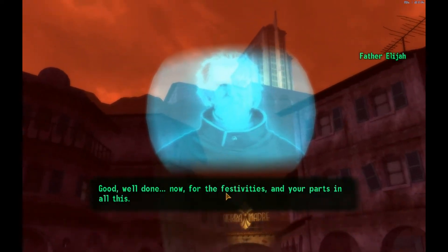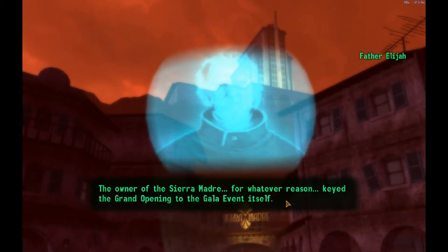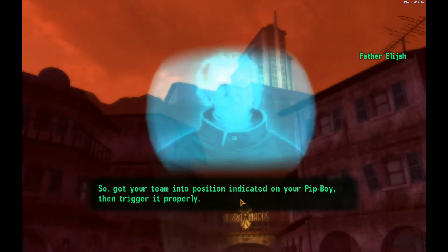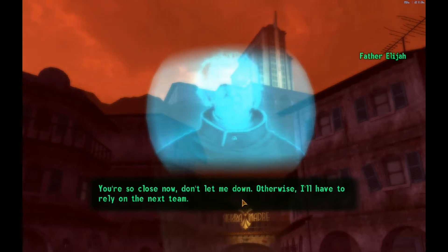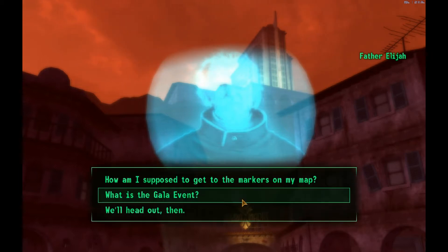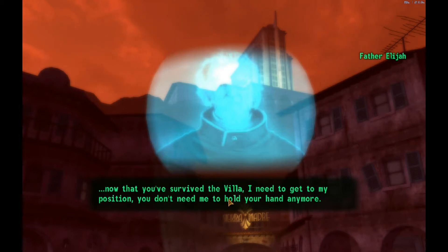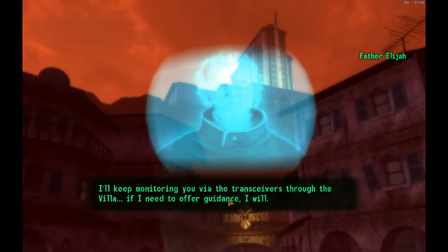Well done. Now for the festivities and your parts in all this. The owner of the CF keyed the grand opening to the gala event itself — it needs to fire off in order for the casino doors to open. Get your team to the designated positions on your Pip-Boy and trigger it properly. I've unlocked the west and east gates to Cuesta del Sol and Salita del Sol.